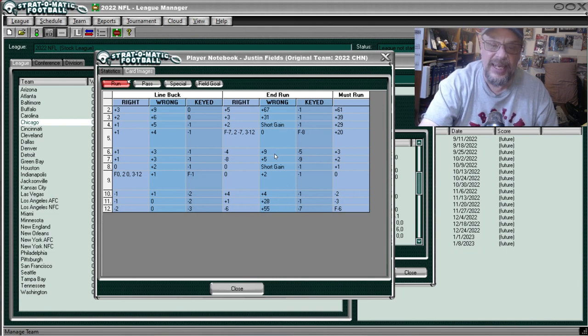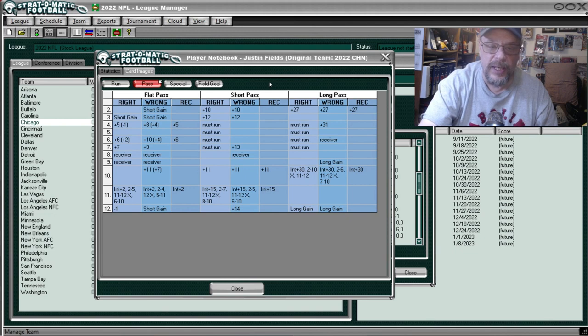Here is Fields' running card. The end run is hellacious — 67 yards, 31 yards — short gain, 9 yards, 5 yards, 28 yards, 55 yards. The must-run at number two is plus 61, then 39, 29, 20, and it drops off quickly. Other quarterbacks don't have these really high numbers on must-run. Then his pass card — he wasn't really much of a passer; on short and long passes he basically just must-runs. The double long gain is at 12.